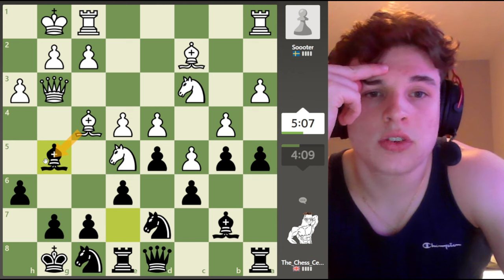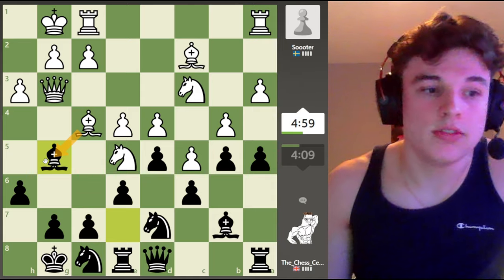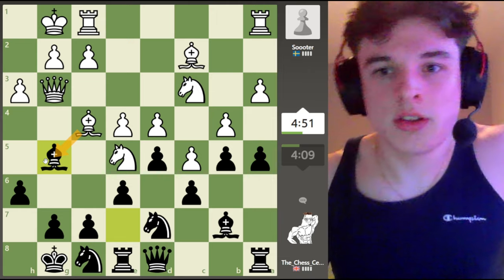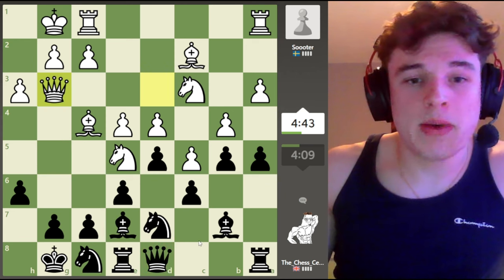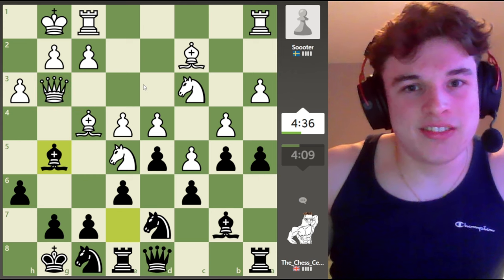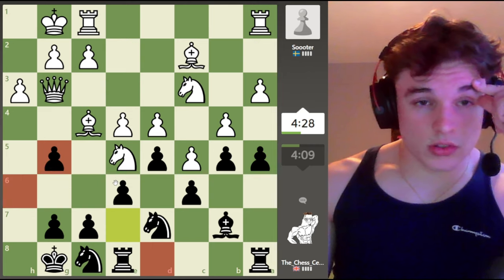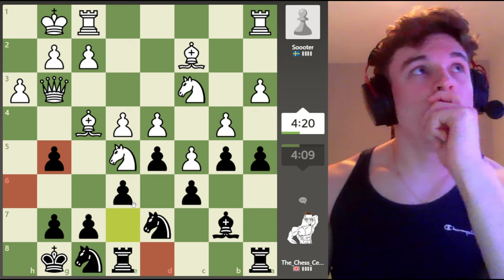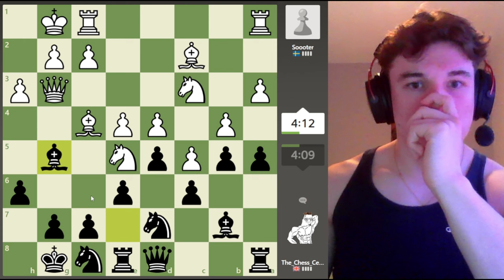So if bishop takes, queen takes, queen takes, pawn takes, then f4 — there are no queens on the board, so even though he gets a very active rook on the f-file, he's not going to mate me realistically because he has no queen. I think this might be the best idea — we're essentially offering to trade two of our most passive pieces for two very active pieces, so it makes sense. So yeah, I need to go for a queen trade here because if we take with the h-pawn then f4 looks way too dangerous, especially because f2 will be under a lot of fire from the knight and the rook.